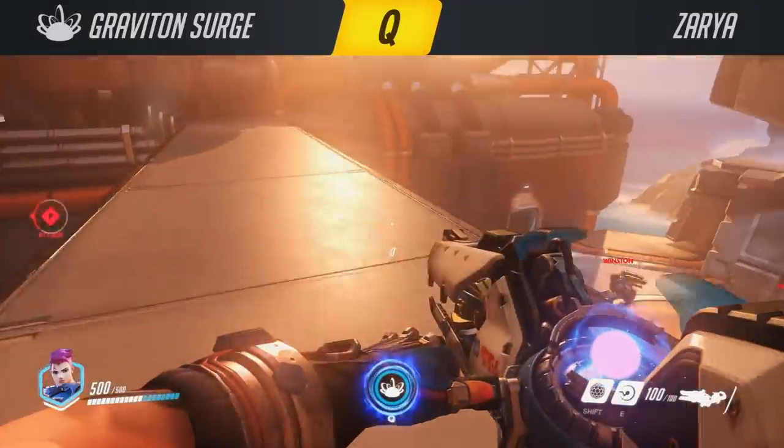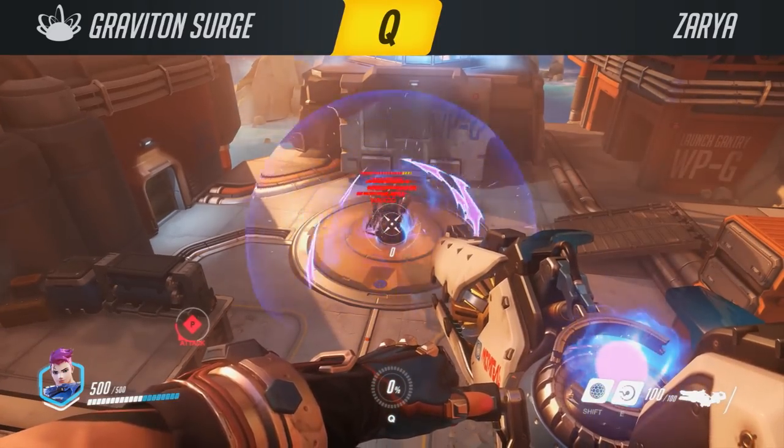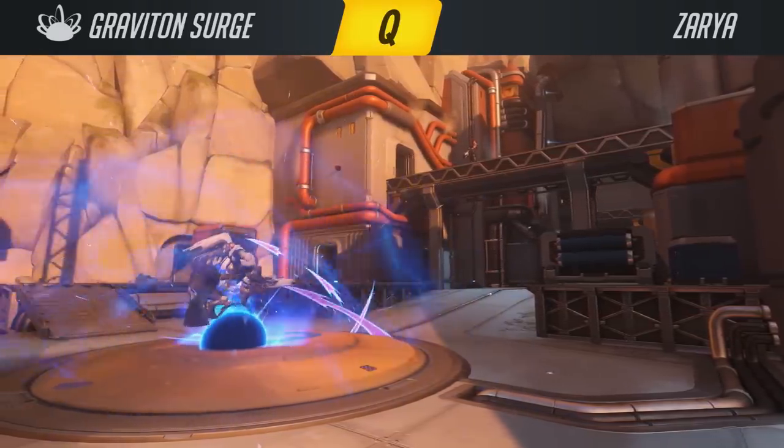Xylia's ultimate ability is the Graviton Surge. When fired, this creates a large AoE gravity well that sucks in all enemies and allies into the center. This skill by itself just displaces enemies, but it's a huge playmaker as it can group up enemies for destruction by your teammates.